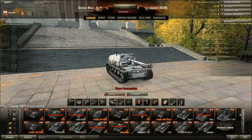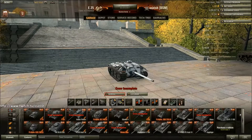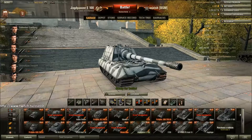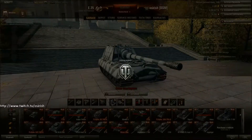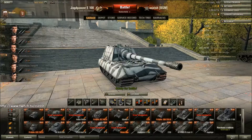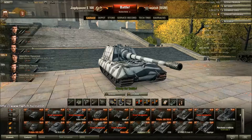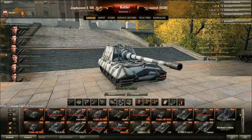Moving on, we have the Dicker Max and the E25, both premium TDs. These guys are currently being used to train up my Jagdpanzer E100 crew, which is conveniently below them. The crew aren't at 100% yet, but if I have time on stream, these guys will usually get a three-tank double XP workout - I'll move them from the Jagdpanzer E100 to the E25 and then to the Dicker. It was a relatively new crew at 75%, but through giving them triple doubles every time I stream, they've leveled up pretty quickly. As soon as these guys get their first skill, I will start leveling up the Marder crew in the E25 and the Dicker Max so I have a decent TD crew for the new German TD line.